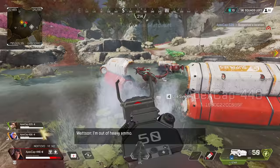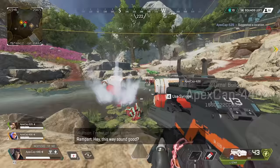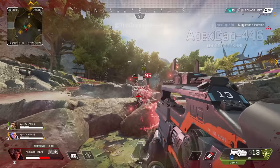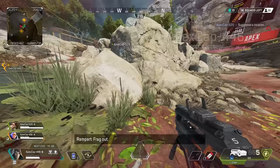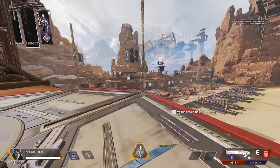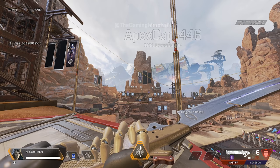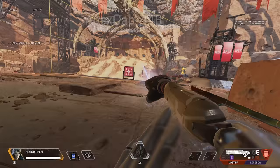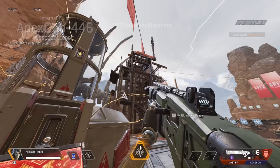Now let's talk about Ash. Ash is a brand new legend that offers a variety of tools to stun enemies, track them, and also provide a repositioning tool for her team. I want to talk about the ultimate first. It's about the same distance as Wraith's portal, but it's instantly placed, and you can place it like Loba's ultimate — it's point and click. As soon as you click, you're transported through the void. Unlike Wraith's portal, you cannot go back through, which means you really have to commit with your team to any specific plays you use with your portal, because there's no going back.